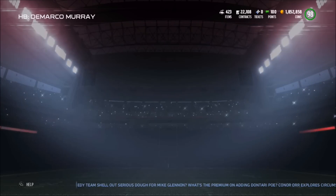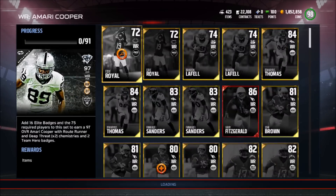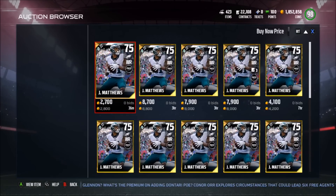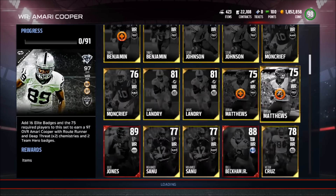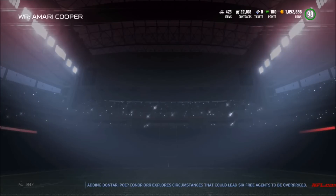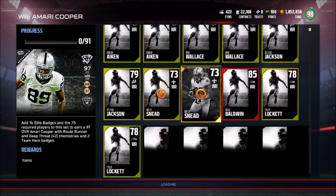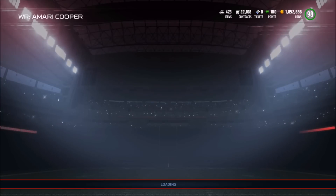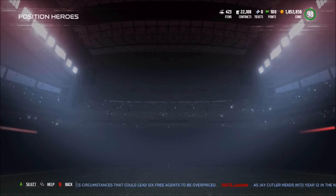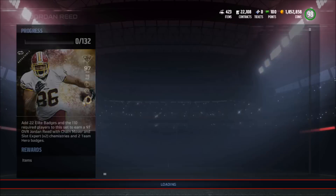We have Trey Mason as well, though he's probably not going for much. You also need some alternate chemistry guys for this set and five elite badges — they did tone down the elite badges a little bit. We have fullback Patrick DiMarco. For the wide receivers we have Amari Cooper, who is going to be an absolute beast. I've heard from people on Twitter this card is absolutely nasty — apparently it's basically Randy Moss just with different chemistries, deep threat chemistry. We also have the 73 Willy Sneed going for about 3K, and there are packs out right now that guarantee cards for these sets.